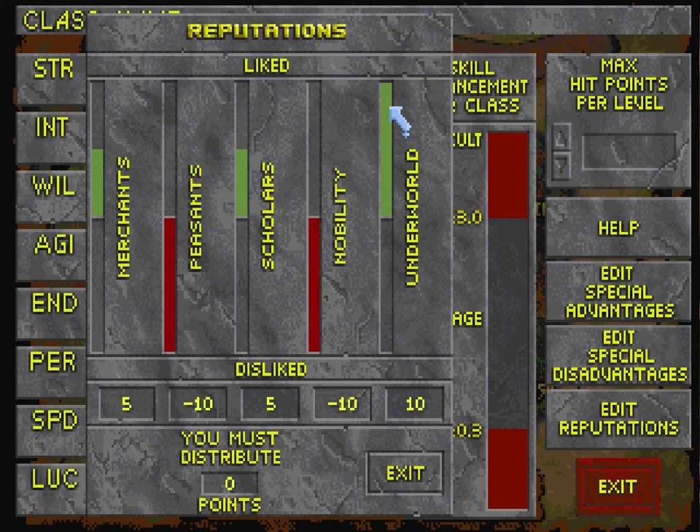Now let's talk about reputations. These five groups represent most of the people you'll find in the world, most of the NPCs you'll interact with, and adjusting your reputation basically adjusts whether or not they're likely to react to you positively. I thought my character might be more friendly with merchants and scholars — she's interested in trading and gaining knowledge through spells and training. But she's mostly reputable in the underworld as a miscreant, a thief, an assassin, a Nightblade. To balance that out, she's quite disliked by peasants and nobility, which will make up most of the people in the game — but I'm fine with that; I think it'll be more interesting.